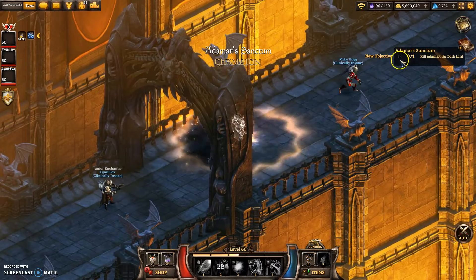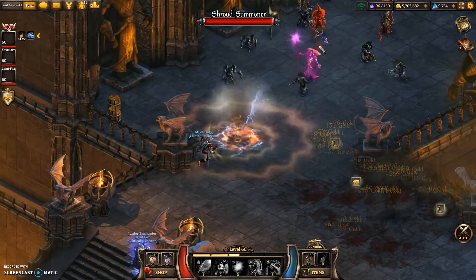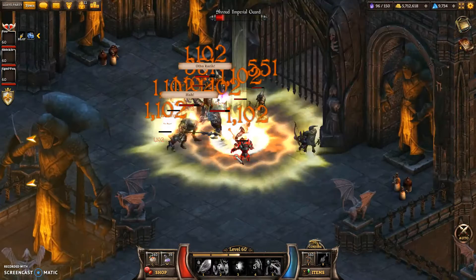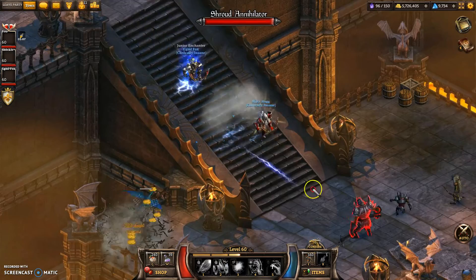I'm running with two archers right now and they're both really great guys. Mike Hogg here, you might have recognised him — he's the owner of Clinically Insane, which is one of the top 25 guilds. He actually gets called out for being a hacker so frequently, because he's got multiple movespeed tools to buy some bug — but it's not cheating whatsoever.